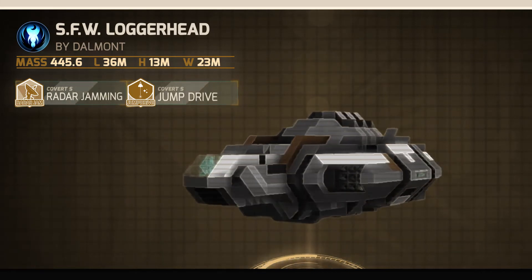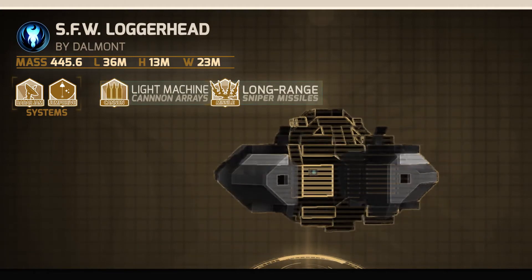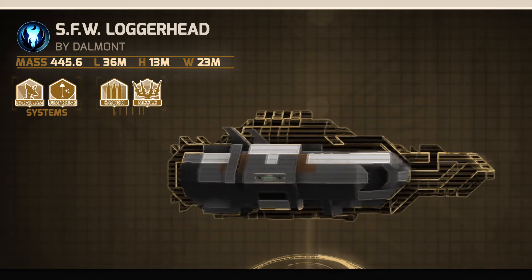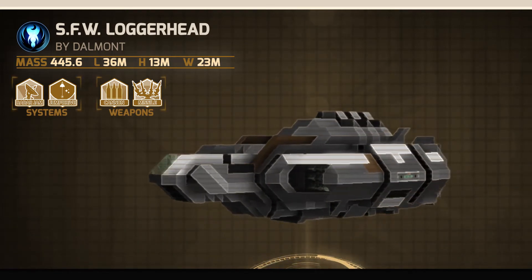or functioning more as a support fighter by utilizing the offensive payload, consisting of two light machine cannon arrays and two long-range sniper missiles that deal a staggering 20,250 damage per missile — the Loggerhead gives you all the versatility you'll need at a low construction cost.